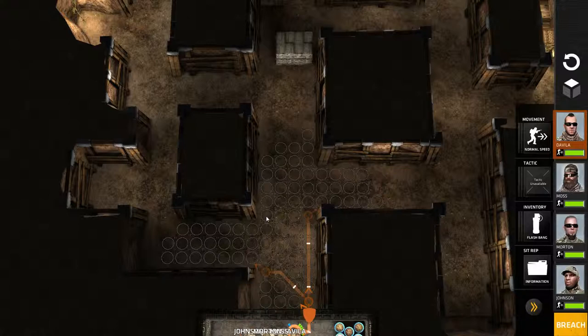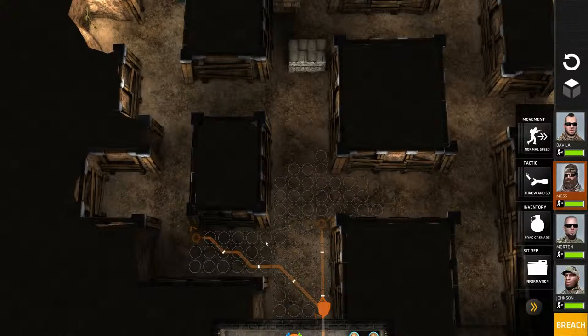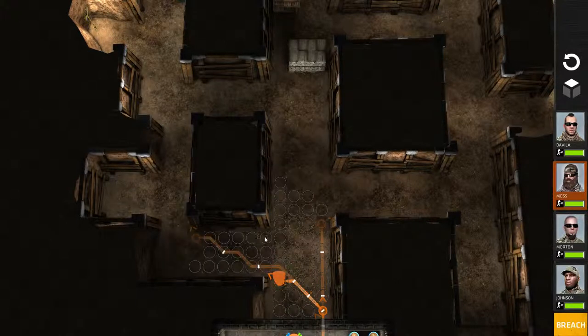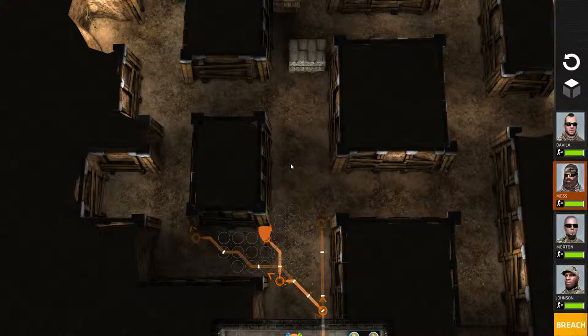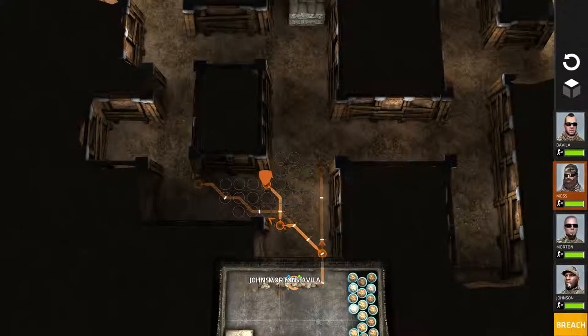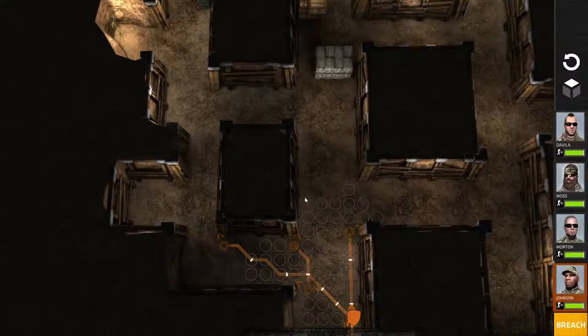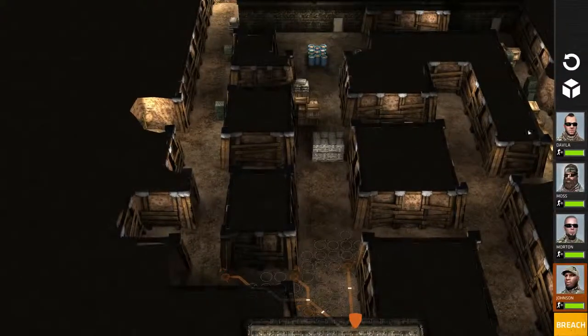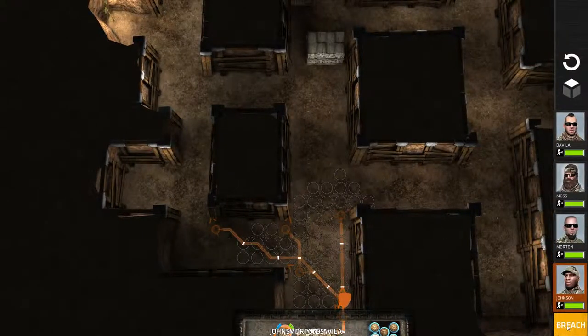Davila is going to have to move up actually. Let's move him in this way — I think that's quite a good position, check your corners. And Johnson needs to move out and cover from the back. The angles are too sharp and there are too many walls to use that angle, so let's go ahead and breach.